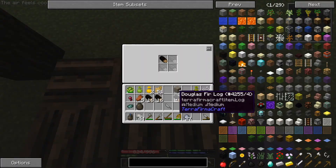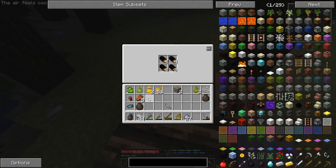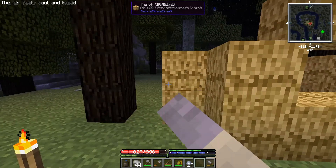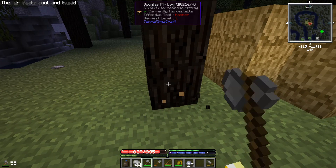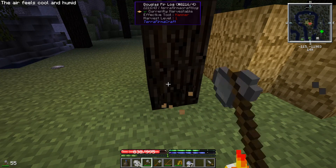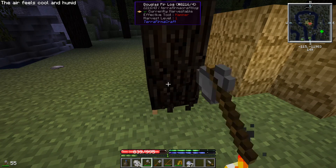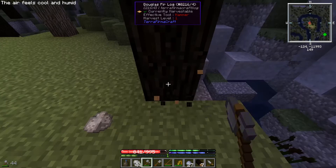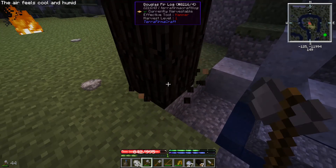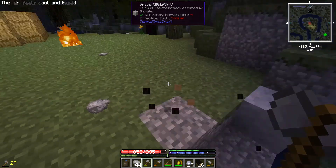Put everything in here. We need to tear this down at some point, but we're good for now. Let's chop this down. We need to get a saw so we can craft wood and stuff, and then get a crafting table. But we're pretty much limited to just chopping wood until the pit kiln is done, because we can't mine anything until that's done.